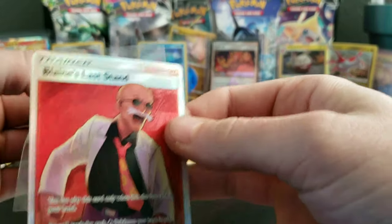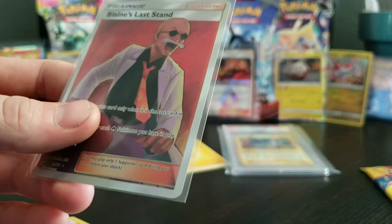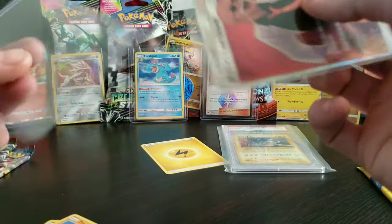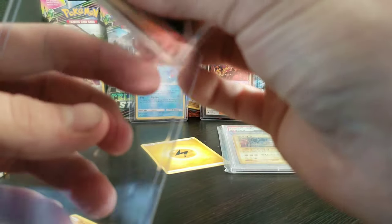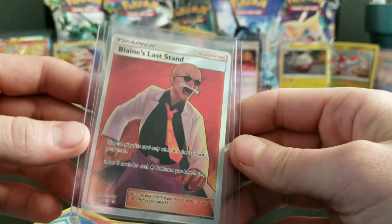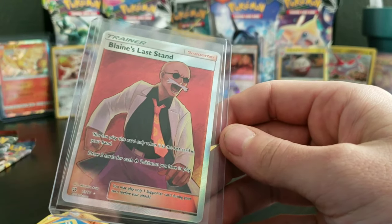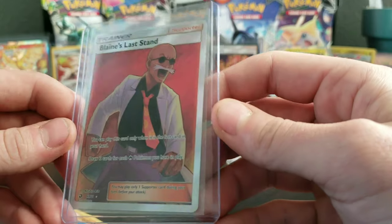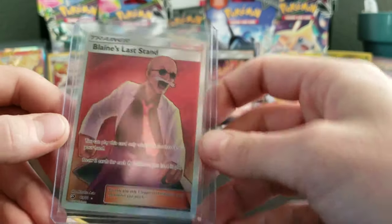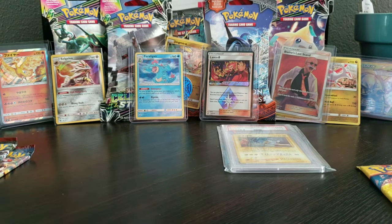What? I'm very sorry for yelling guys, but this is insane! This is craziness right now! A full art trainer card? What is going on? Blaine's Last Stand! These are like the best two packs I've ever opened on my channel — other than that Base Set Mewtwo we got a couple videos ago! That is nuts! I cannot believe the luck we're getting guys, this is phenomenal right now!